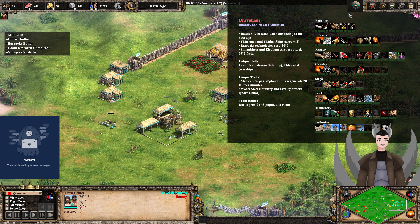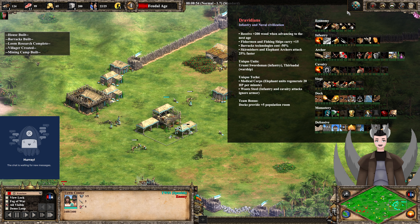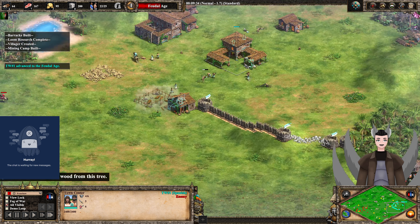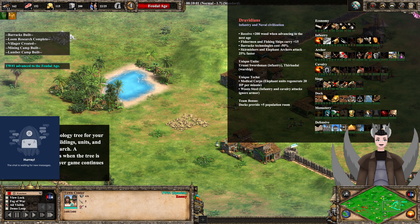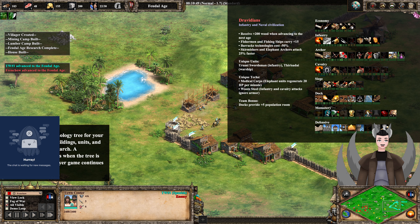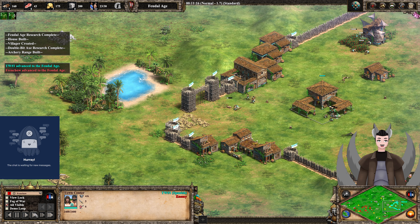Skirmishers and elephant archers attack 15-25% faster. Other benefits include the unique Urumi Swordsman and Thirisadai warship — the warship won't be useful. The unique tech Medical Corps grants elephants 20 health regen per minute, which isn't huge since elephants have much more health than Berserkers. The other unique tech is Wootz Steel: infantry and cavalry attacks ignore armor, which is very handy. Team bonus: docks provide additional population room.